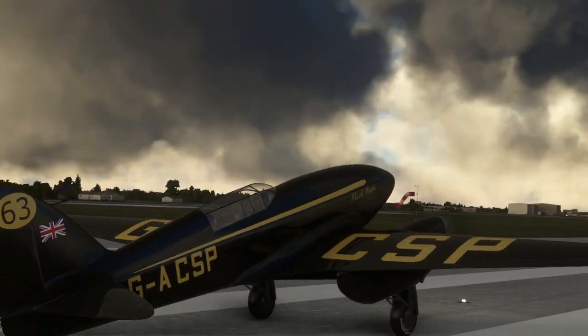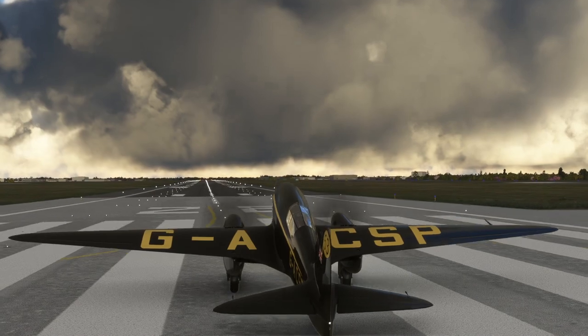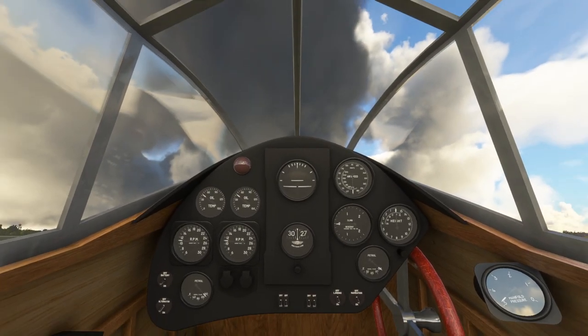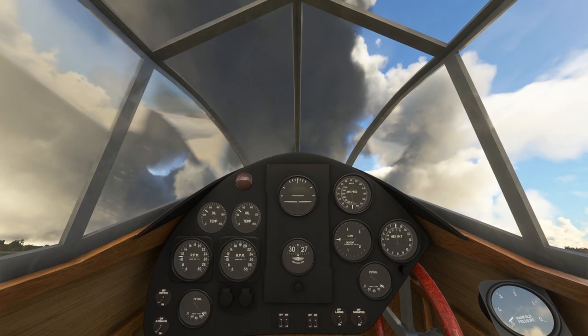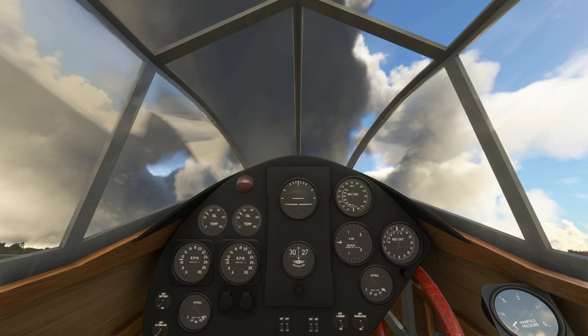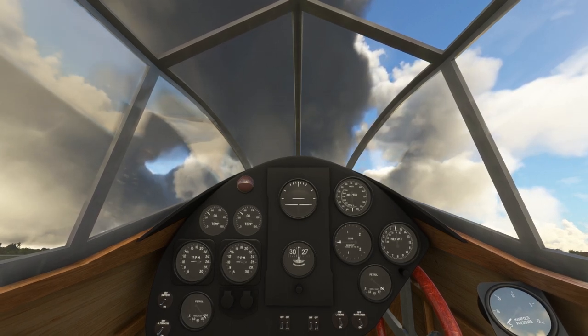That's a heck of a light down the nose — it's like Rudolph. The weather is formidable here from the look of things. We are overloaded, and as the website says, you might want to fly short of fuel if you want any sort of ground handling. But we'll go with what we have here.